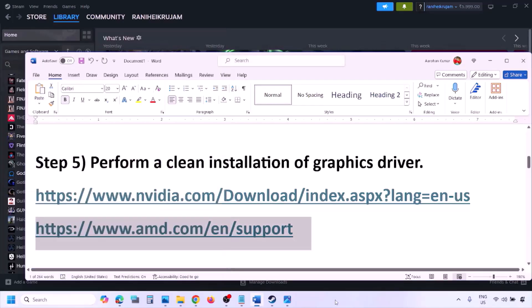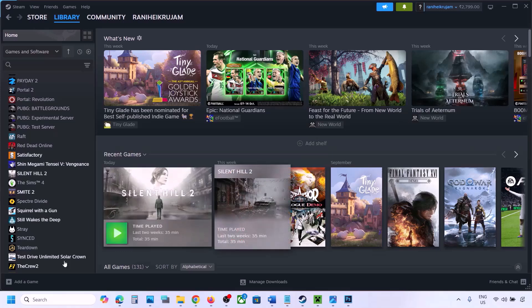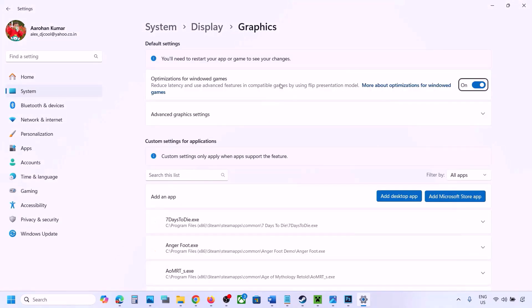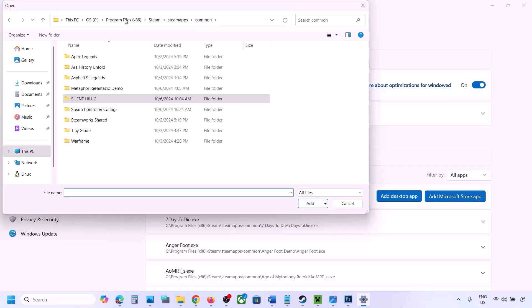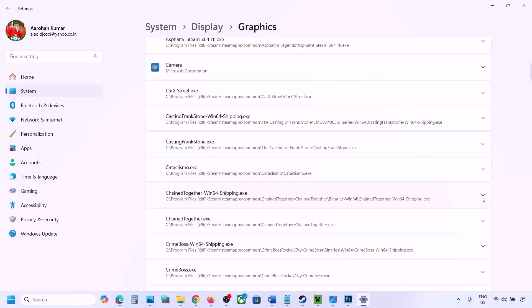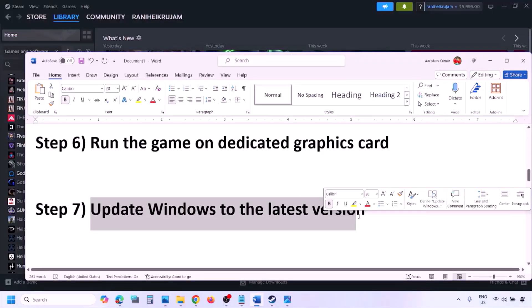The next step is to run the game on the dedicated graphics card. Type 'Graphics Settings' in the Windows search box and open Graphics Settings. Click Add Desktop App, navigate to the game installation folder, open the game folder, and select the game EXE file. Once the game appears in the list, click the drop-down arrow, select High Performance, and choose your dedicated graphics card. Then launch the game and check.